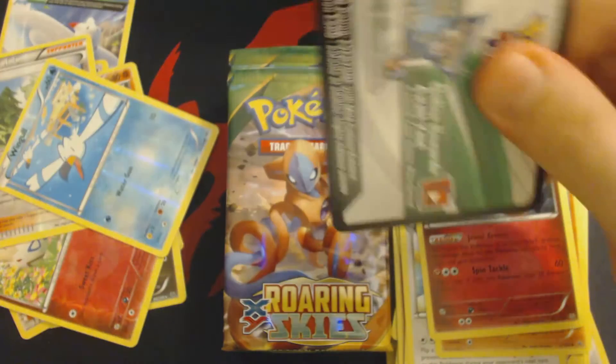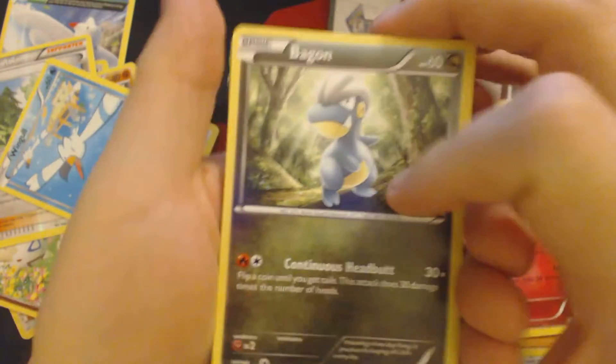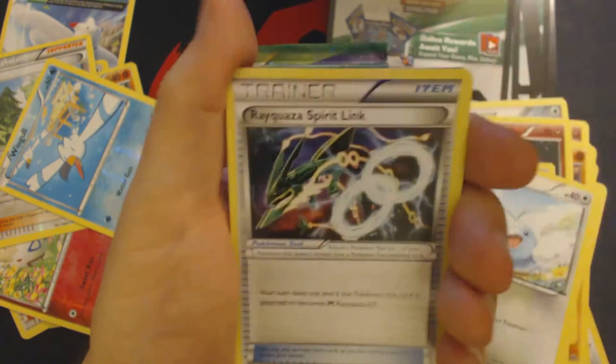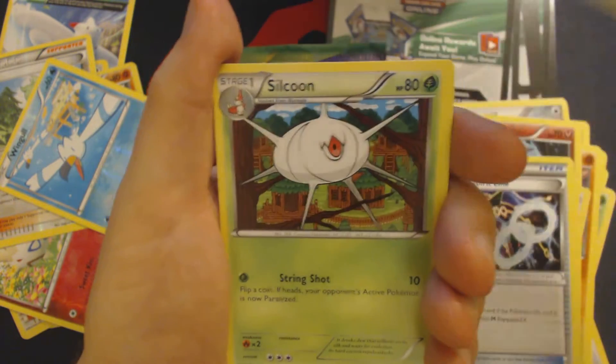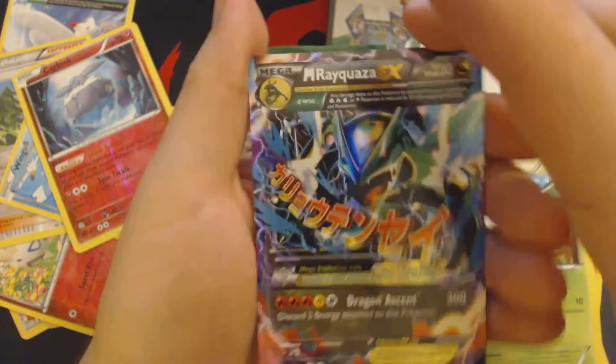We're a little bit more than halfway through this half of the box. Only got one EX so far — there should be a second one in this half. Pack 10: Bagon, Pidove, Nincada, Swablu, Voltorb, Rayquaza, Spirit Link, Steven, Silcoon, Reverse Hollow Carbink, and Mega Rayquaza EX Dragon Type. Not full art, but we can deal with that.